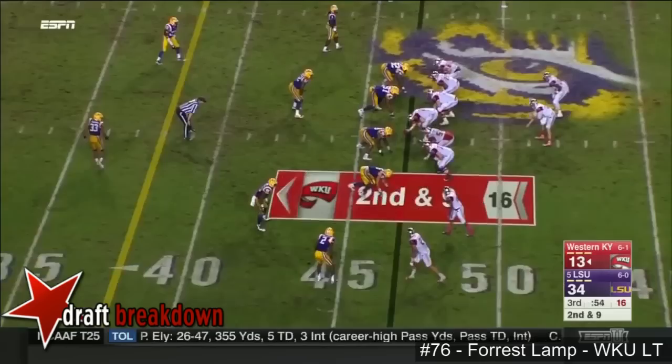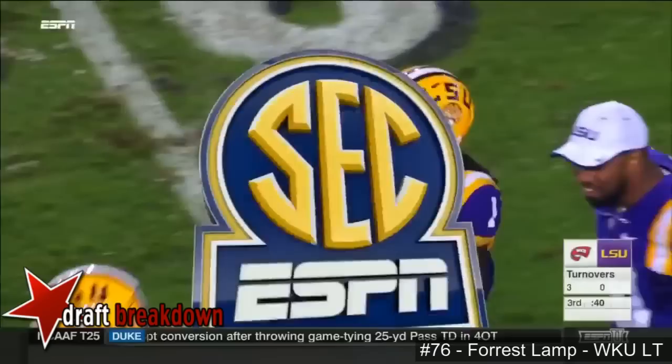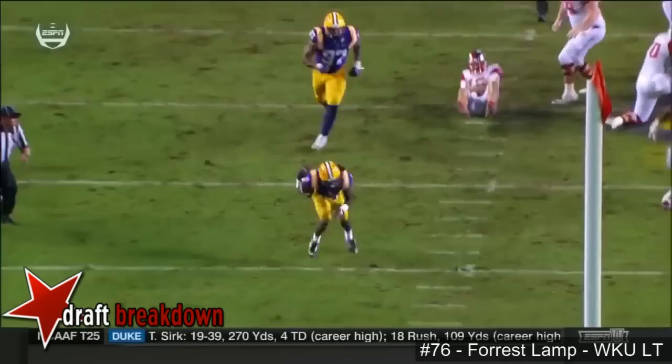Conference USA, third in the nation in turnover margin at plus 13. Dowdy gets it stripped out of his hand — Dante Jackson running all the way to the end zone. Pressure comes in, he holds it just a little bit. You see Dante right there doing a nice job going for the ball — swatting at it, makes a play. That's a turnaround.